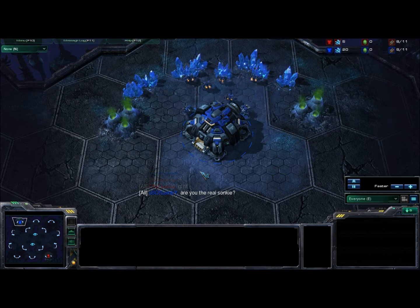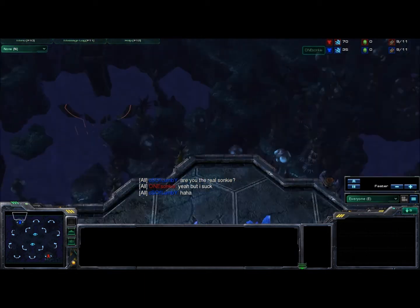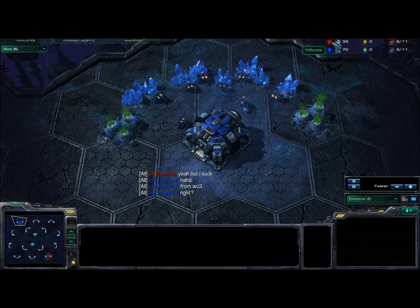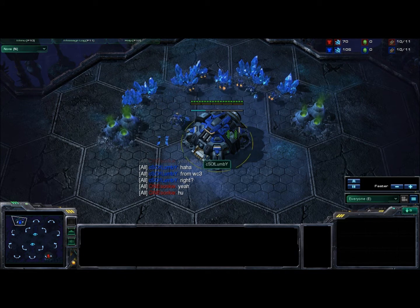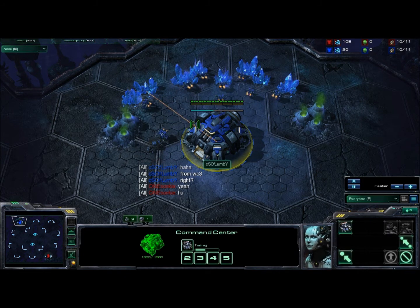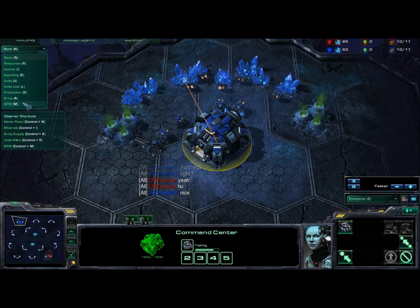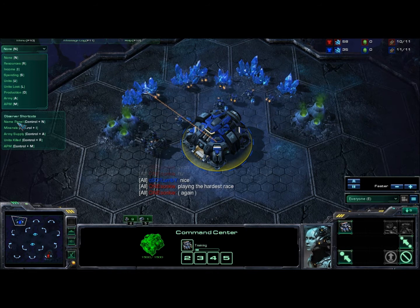Just as you can see, up here in the top right-hand corner, the resource tabs for both players are shown. And on the display shortcuts here, there are also these new displays — name, panel, minerals, etc.